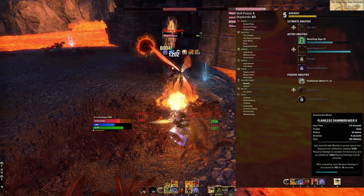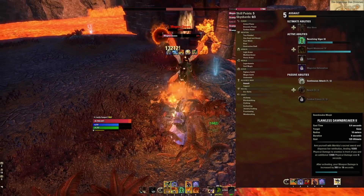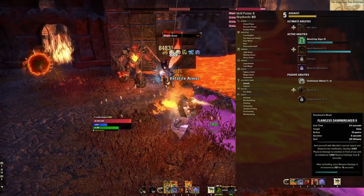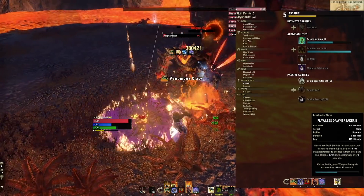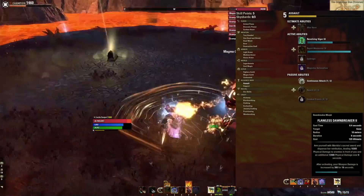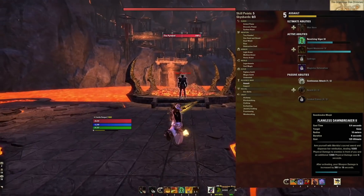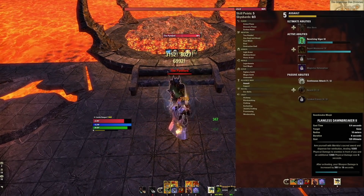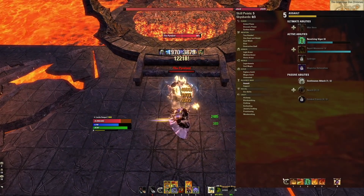The fifth ability on the front bar is Flawless Dawnbreaker as our ultimate. This is here more as a bar buffer — you're not really going to use this when fighting a boss because our back bar ultimate is so much more effective. However, if you don't have enough ultimate charge and really want to pop it before the battle's over, Flawless Dawnbreaker does a good amount of damage and gives you an extra 300 weapon damage for 16 seconds after you pop it. It's a nice ultimate on some builds, but not on this one given how good our class ultimate is on the back bar.